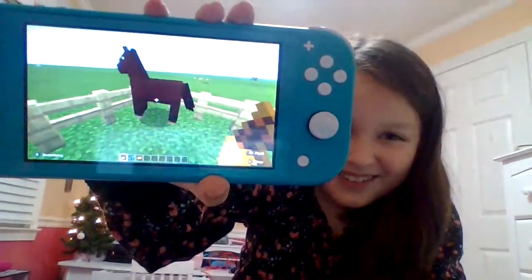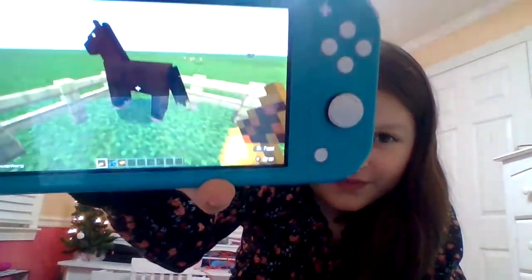First, you will need a horse. So you're going to feed it carrots. You're going to keep feeding it carrots until hearts show up on your screen. And then you're going to get on it and try to ride it just a little bit. You'll see hearts on your screen, and then you'll feed it just a little bit more carrots.